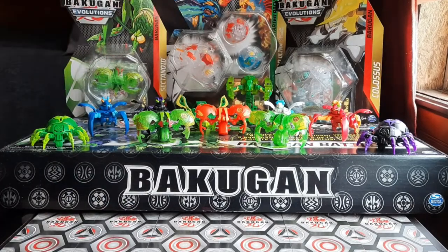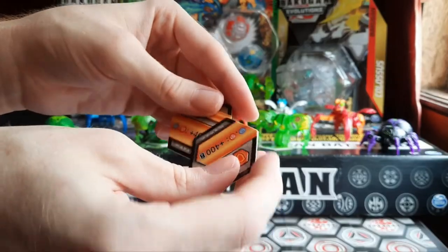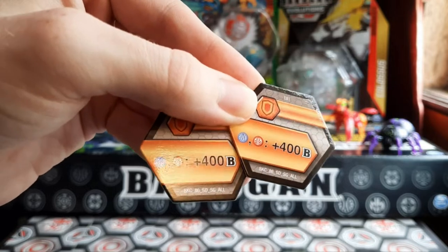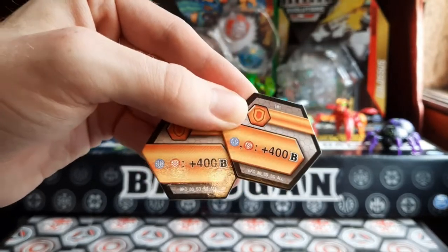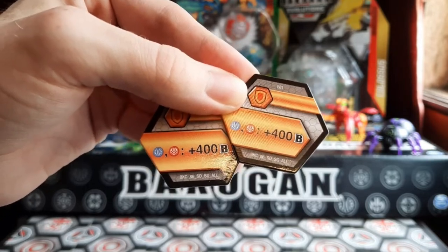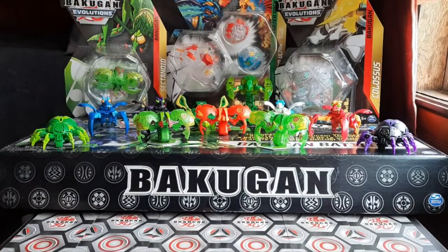I am a big fan of double orange shield Bakugan, so we have two orange shields here. Jet got the two best orange shield cores with this Bakugan — that's incredible. Is there an Aquos Jetra? I think there's a Ventus one, and maybe a Darkus one? Wow, that's awesome that it comes with the best cores.